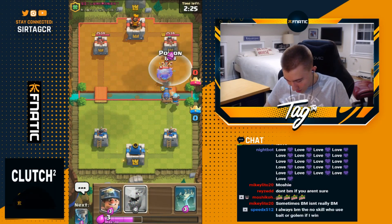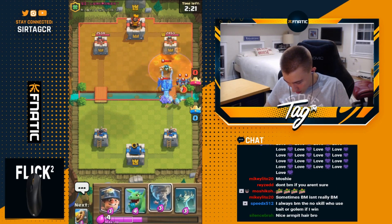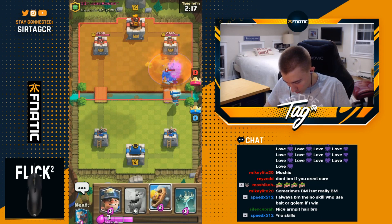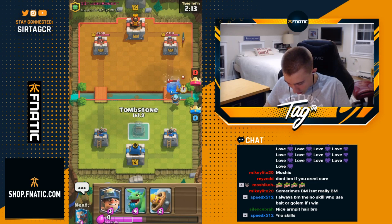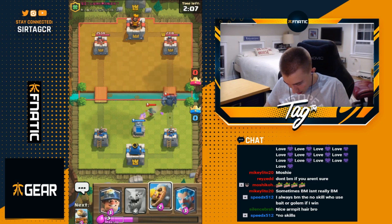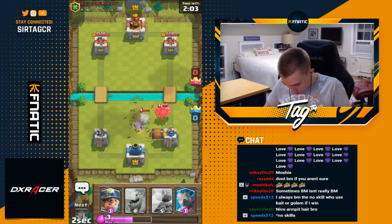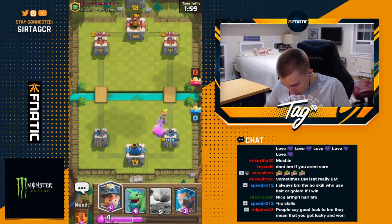We're going in for a poison here — the electro wizard should end up dying. He's going for even more so I want to kill those minions — going to nado it back so we don't have to deal with it. He's playing very aggressive, so nado is the right play. Going in for tombstone, hopefully the skeletons cajole the bandit toward it. He's probably going for a zap, so I have to go in for the barbarian barrel. The barbarian gets a couple of hits, so I can go in for a miner while it tanks.